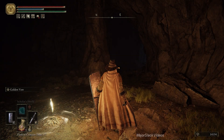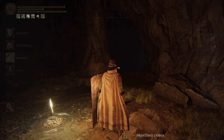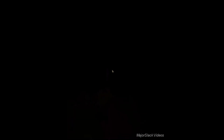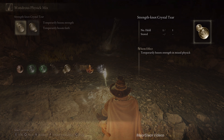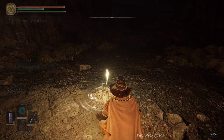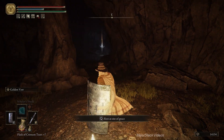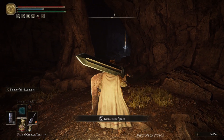Lantern on. For the Flask of Wondrous Physic, we definitely want spiked cracked tear — strength knot and spiked cracked tear — for the boss fight. Flasks are set at five and six. Let's rock and roll.